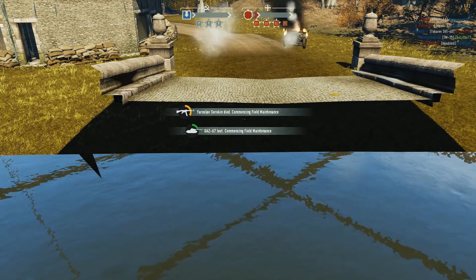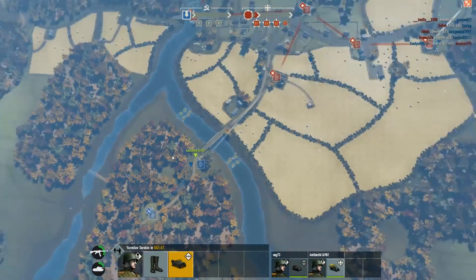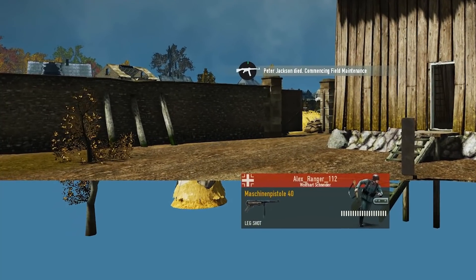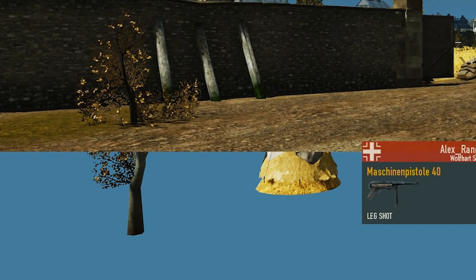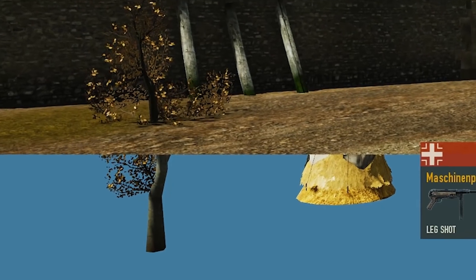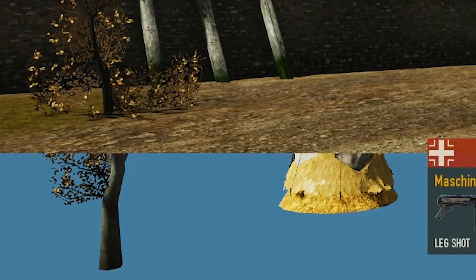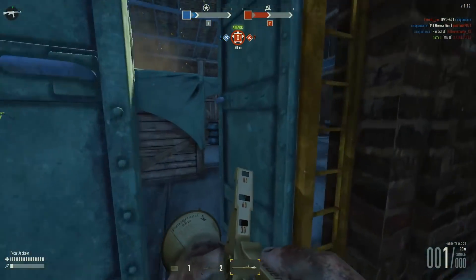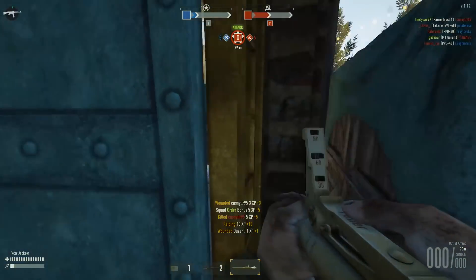In one clip I was testing whether my jeep would be destroyed by an anti-tank mine, and that's when I saw assets under the map — I could see the rest of a little tree, but then I spotted a hay bale. There is no reason for that hay bale to be there, and who's to say there are no more objects or assets just lying around under the maps. For a game already struggling with performance, this is just a strange thing to see.